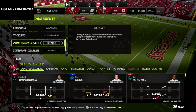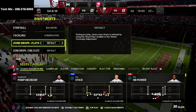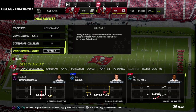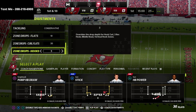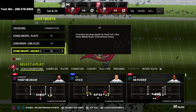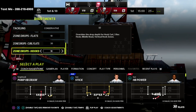Last but not least, tackling — I like to put this on conservative. Now for zone drops: my flats are on ten, my curl flats are on thirty, and my hook curls are on ten.